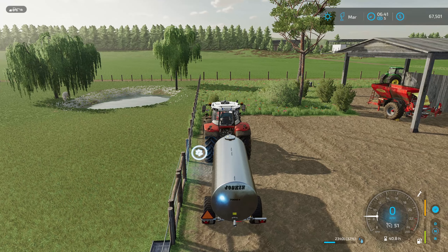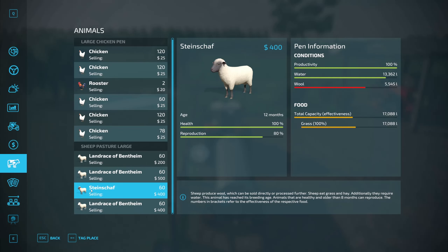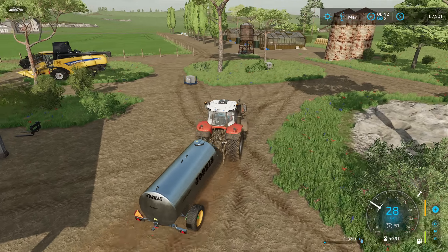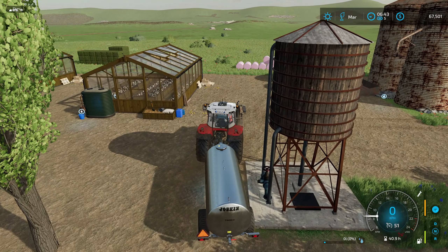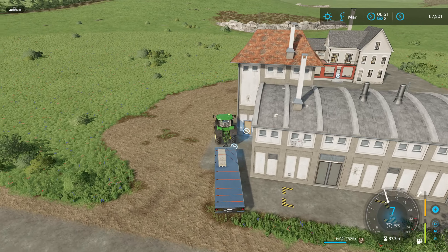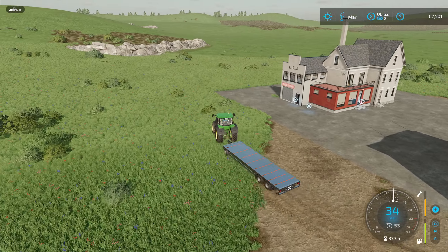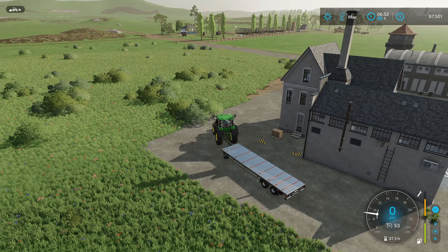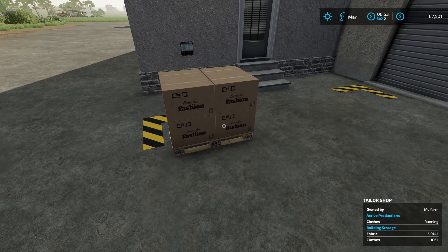That's the sheep nearly watered. Looks like they're going to take a whole tank. Yep, close enough. And I've just noticed we've got a whole pile of wool pellets there - so I think we'd better get them over to the spinnery. That's the wool dropped off. Let's see if we have any clothing yet. Yes, we do. We do indeed. Scents for fashion - sounds good.